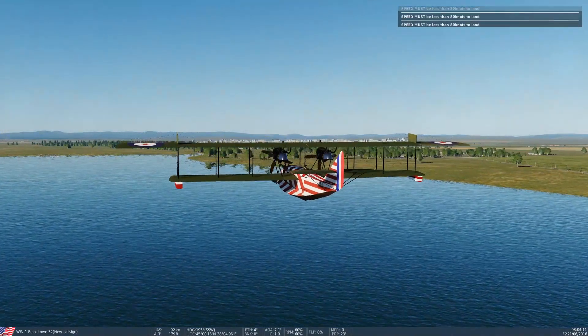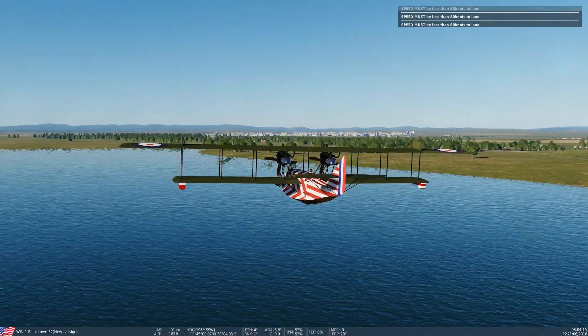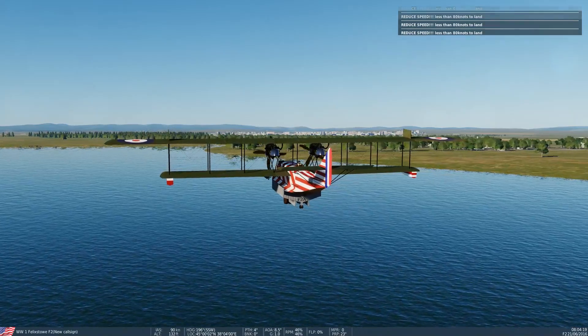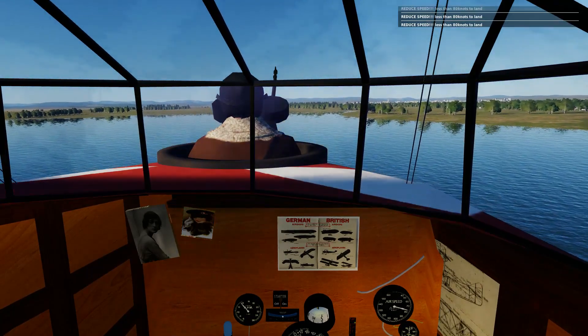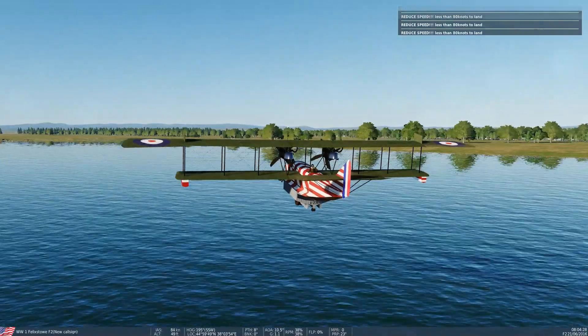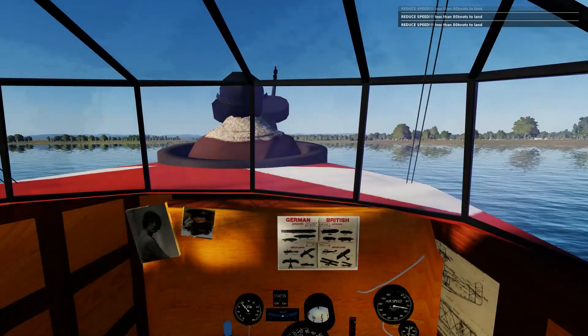Now as I'm coming down to land, I'm getting this crazy flashing up in the upper right-hand corner, which is extremely distracting, annoying, and kills the immersion. You can get rid of some of that, because it's up there with all the planes.